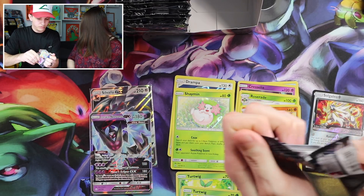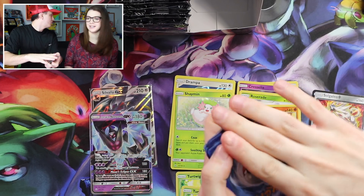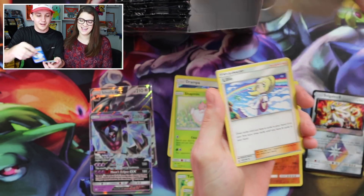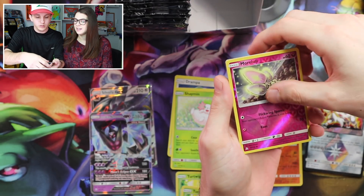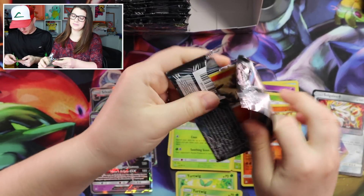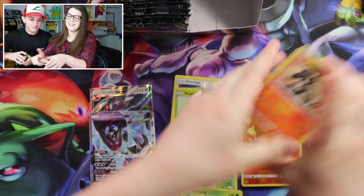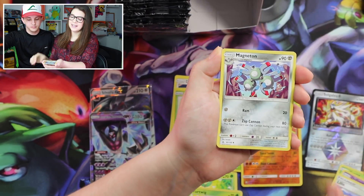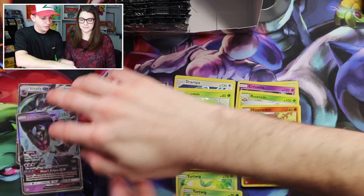Two Ultra Rares, two Hollows. Skorupi, Lickitung, Chimchar, Passimian, Bruneri, Lillie — oh, Lillie is actually in here? That's cool, really really cute. Magneton, Palpad, Morelull, and Alolan Sandslash. One of my opponents at the pre-release used that Lillie card. Lanturn Reverse and Hippowdon. We should do it like that — beautiful. Almost to the half.